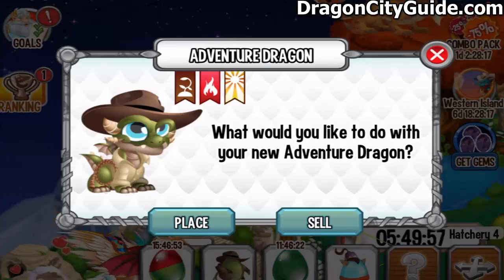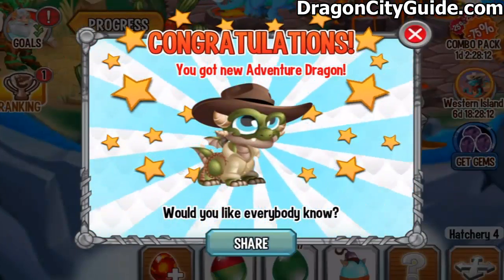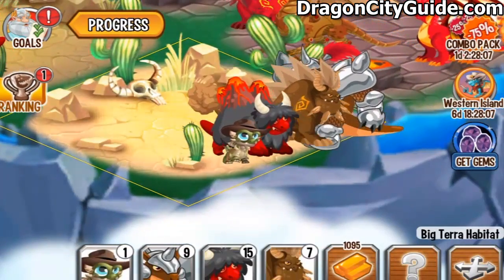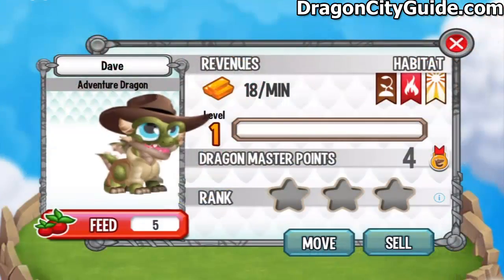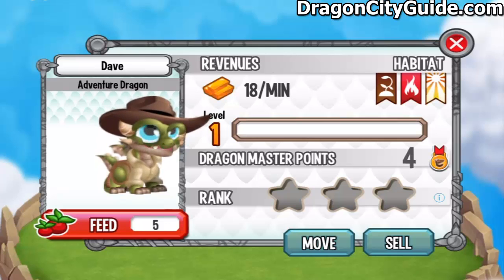So let's see what this dragon is all about. Let's place it into this habitat right here and check it out — the Adventure Dragon. He looks like Indiana Jones. Check it out, the Adventure Dragon has some beautiful blue eyes.